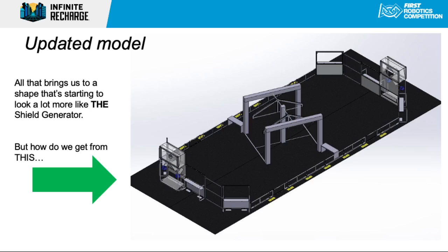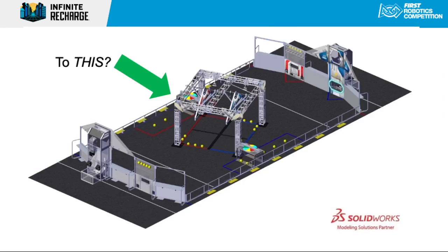After that, we ended up with a structure as shown in this updated CAD model — starting to look more like a shield generator. We have the generator switch hanging from a bar in the middle of the field, at a scale that relatively matches the dome shown in the earlier drawing. The trenches are also starting to take shape. We don't have the control panels yet, but you can see the evolution of the design. This obviously isn't the final design — so how did we get from here to the final shield generator structure in Infinite Recharge?